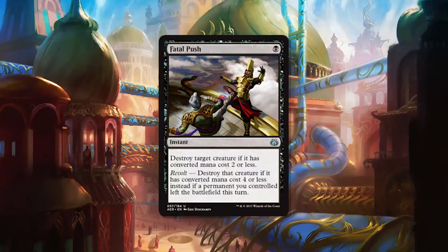Hello and welcome to the next Spotlight video. Today we are featuring one of our favorite cards, Fatal Push, a more recent card from Aether Revolt. It's fantastic.